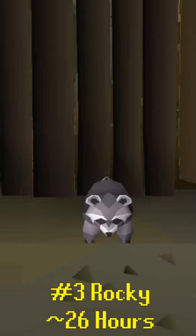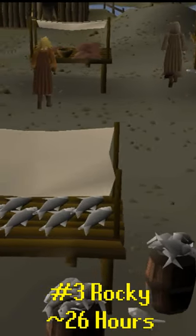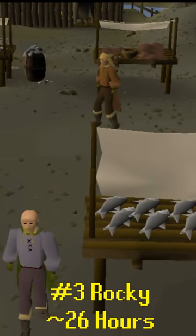Number three, Rocky. Using a method involving many alt accounts to block certain NPCs at the Fremennik stalls, you can expect to get this little cutie in about 26 hours.